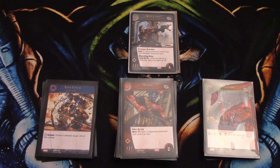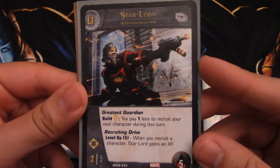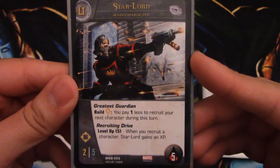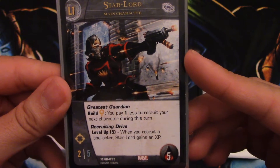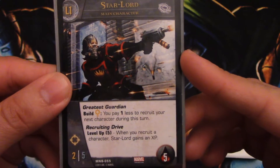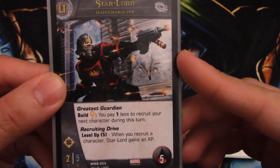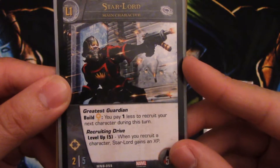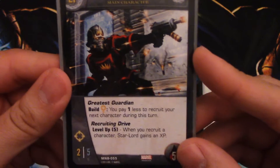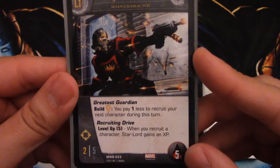I'm going to start with the main character first — we have Star-Lord. He is a 2/5 with range, five health, pretty standard for all main characters. He has Greatest Guardian: during the build phase, you pay a yellow and you can pay one less to recruit your next character during this turn, so you can ramp a guy in really quick.